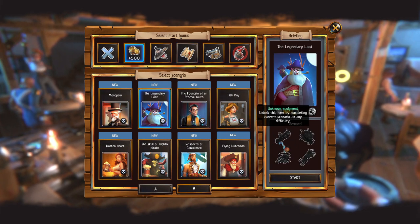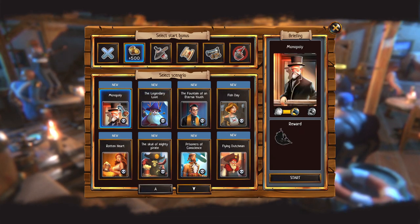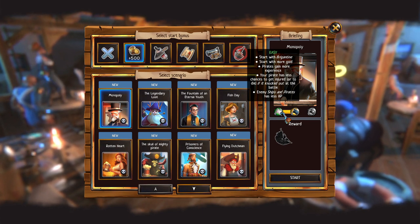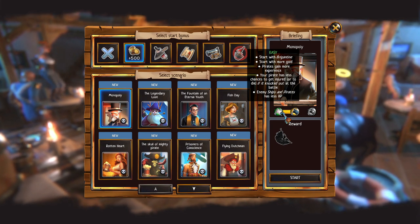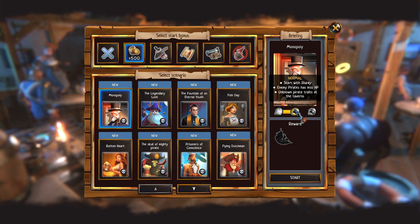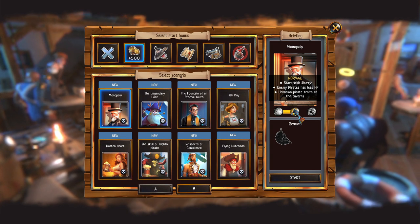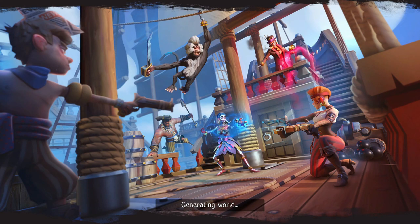As you complete these scenarios you actually unlock things for next time. I'm just gonna go in with the first one. Breeding options: start with more gold, pirates being more experienced, pirate has less chance to get injured or die if knocked out in battles, enemy ships and pirates get plus HP. I'm gonna start on normal — start with sharky, enemy parts have less HP, unknown pirate traits. This could go really bad or really good, I have no clue.